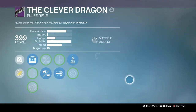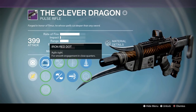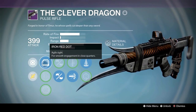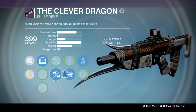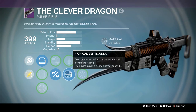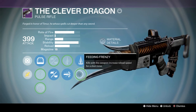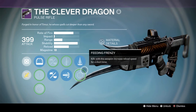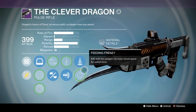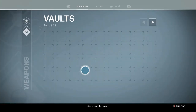The Clever Dragon — yes, the gun that wrecked havoc in the Crucible. This thing was dumb. I got a really good roll on it: Red Dot, Braced Frame — increased stability — High Caliber Rounds, Counterbalance, and if I was fine with stability, Feeding Frenzy. This roll was insane. This thing wrecked havoc in Crucible like nothing else, and it eventually got nerfed — they actually had to lower the fire rate of this archetype because it was so freaking good.